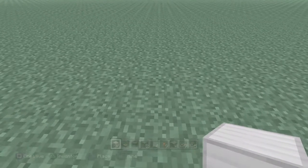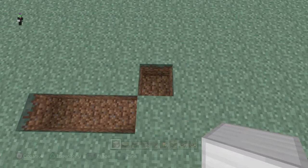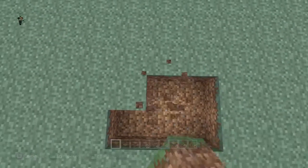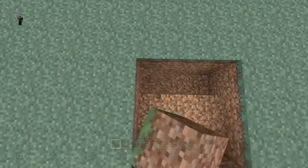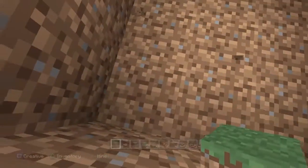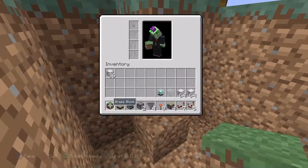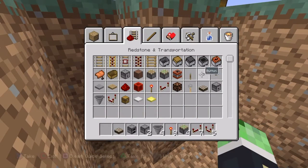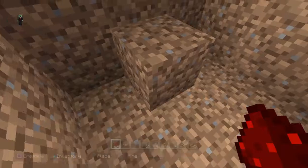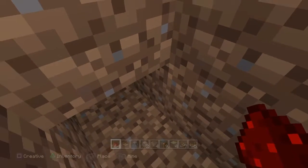Okay, step one is clearing out a space for the block swapper and beacon. We need a handful of redstone, and let's clear out a beacon-sized area.